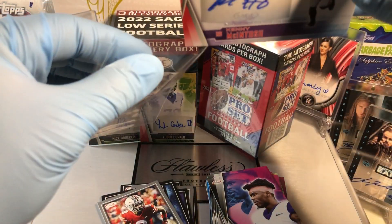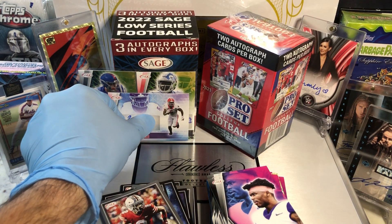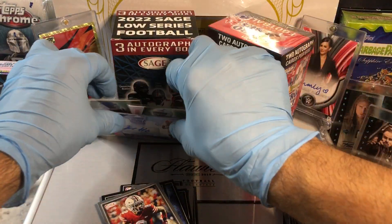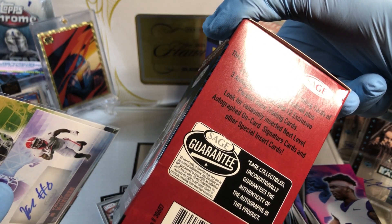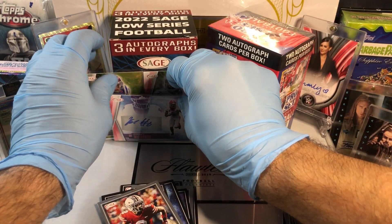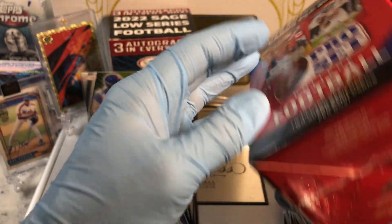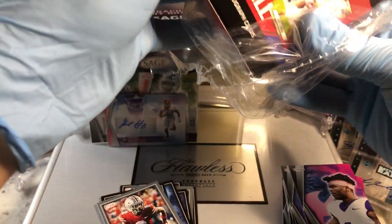Let's get the autos into some sleeves. We got a landscape card — running back, safety, and offensive lineman — so three autographs. I haven't heard of any of these guys. Now let's see what Pro Set gives us. No numbered cards — I'm not sure if they have numbered cards. 48 base trading cards, two to three autographs per card, 12 exclusive parallel base. Look for randomly inserted next level autograph on-card signature cards and other special insert cards. Pro Set is just a set and two autograph cards.